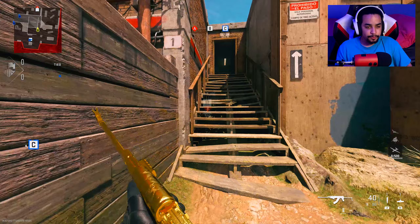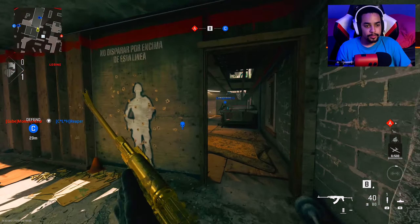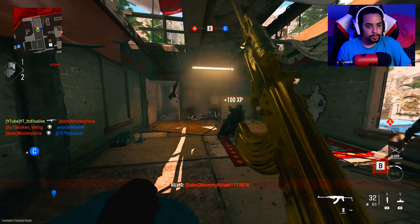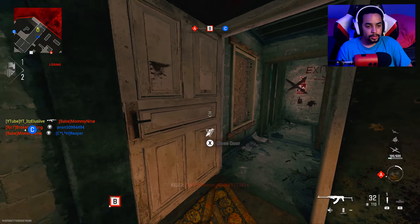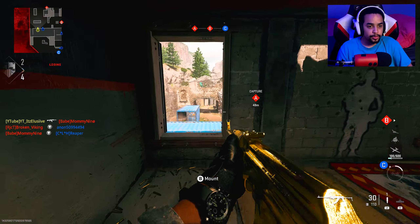Alright guys, let's see if I can drop another nuke using the Cast Off. Oh my god, we got shotgun users already. Damn, he was fast.